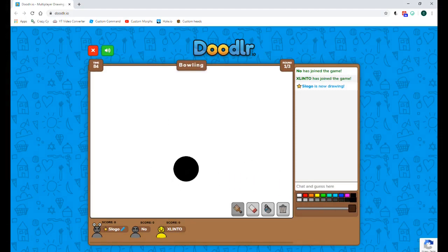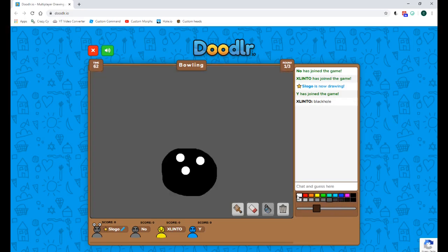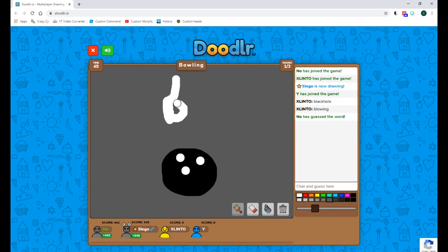They are going to be freaking out — 'did I just join a server with Slogo in it?' And then we have the pins. Let's fill in the background. He wrote 'blowing' instead of 'bowling' — bowling! These are not what bowling pins look like.